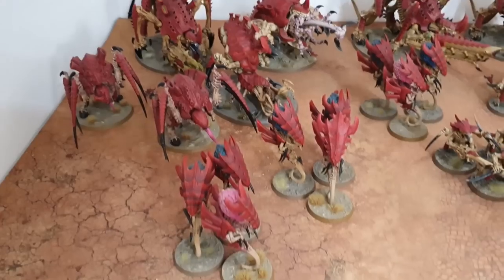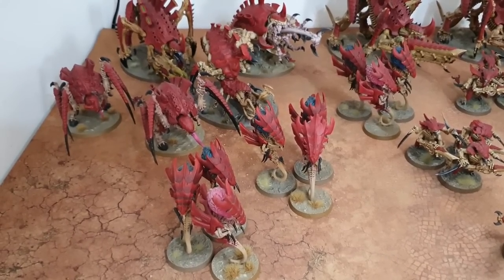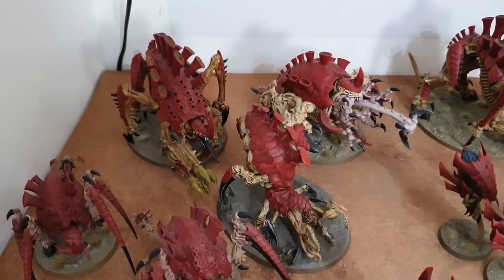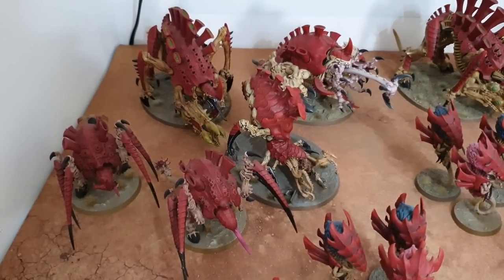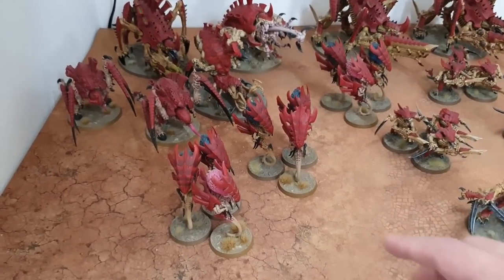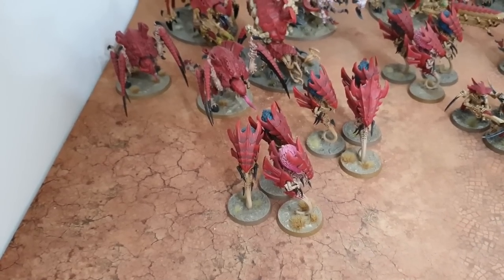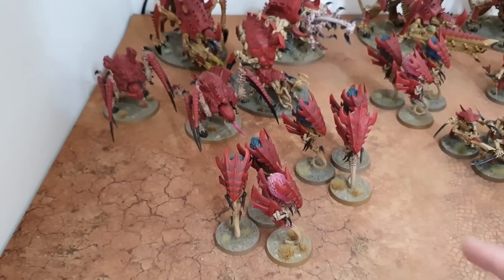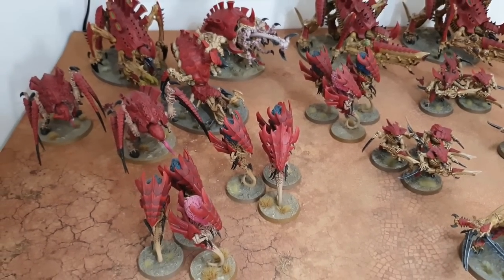We've also got three units of Zoanthropes floating around. They give Tyranid units within six inches a 6-up invulnerable save. The Zoanthropes have two types of psychic blasts in the shooting phase — one is anti-infantry and one is essentially a one-shot lascannon: Strength 12, AP minus 3, D6+1 damage, same stats as a lascannon but only 18-24 inch range. The Neurothrope is the pink one; the blue brains are the Zoanthropes.